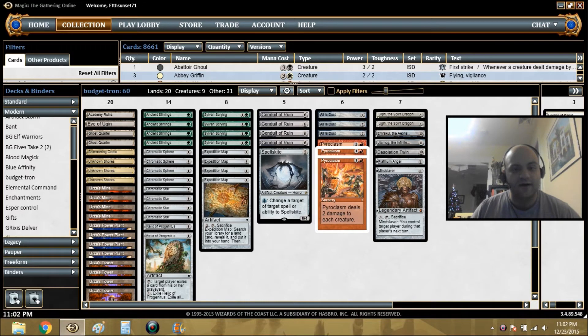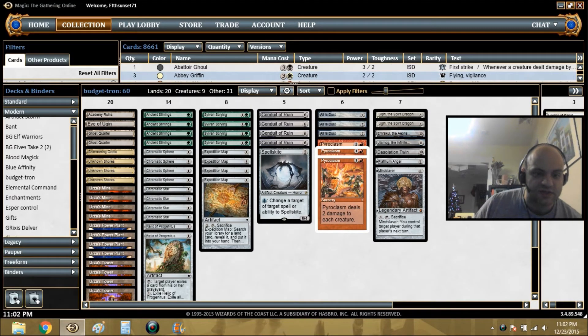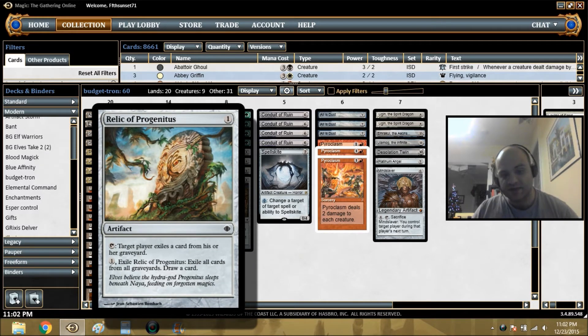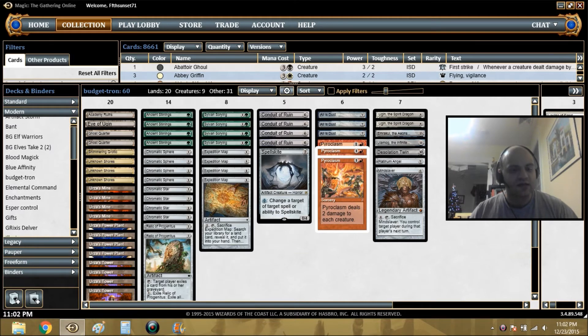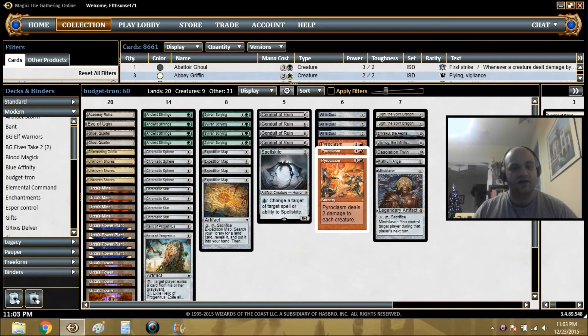Scrying and Map are obvious inclusions to complete Tron. Relic just randomly hoses people sometimes and also cantrips to add consistency. Ancient Stirrings plays a dual role — it's a very interesting card because it lets you either fix for a Tron piece or pull up a threat once you've completed Tron and need another threat. Ancient Stirrings does a lot of work for one mana.